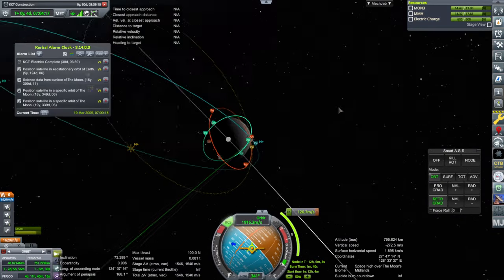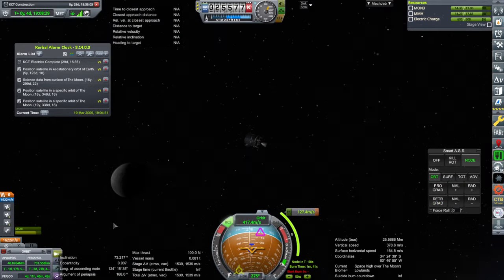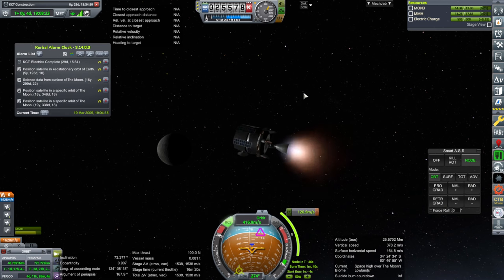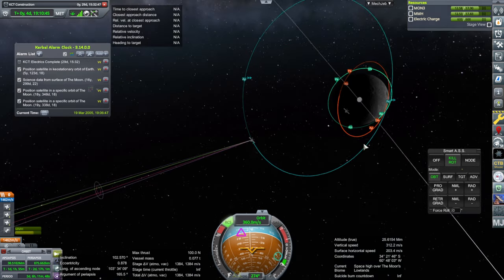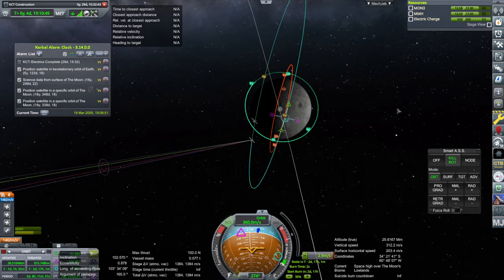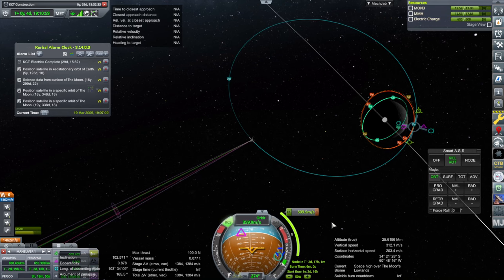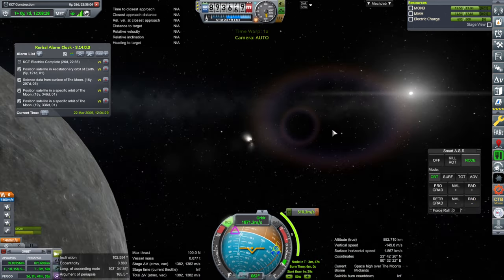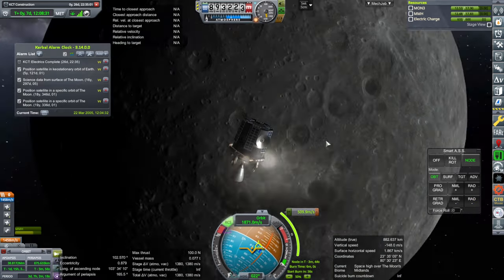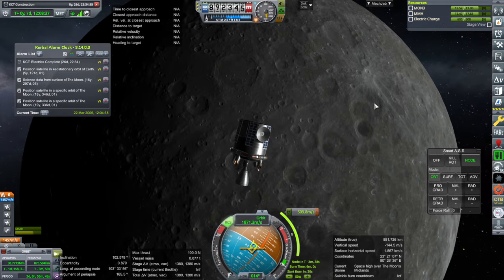That's looking pretty close but not exact — just correcting the inclination. Lap over the moon, ignition, and shut down. And finally we'll just bring the orbit down. I don't know if that's accurate enough for the contract, but it should be. Just like that — 500, we should have it. Not too high up, but high enough that it should have a good view of things and many satellites could connect to it.